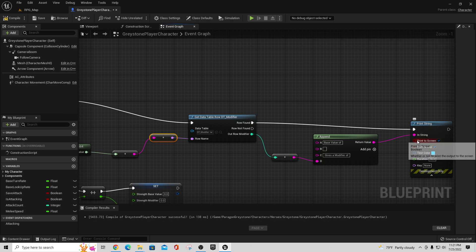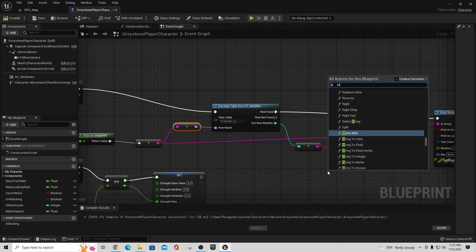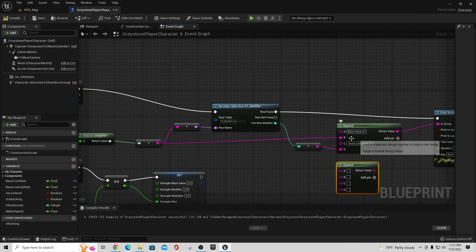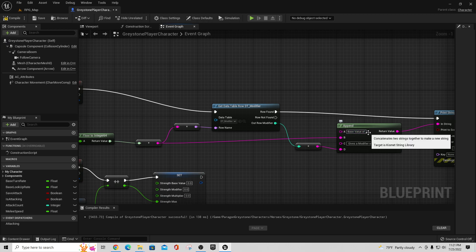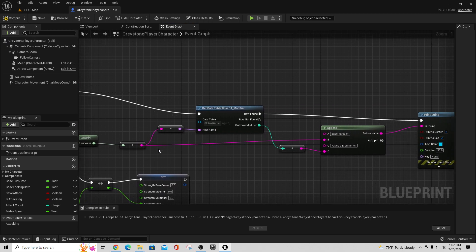If that row is found, we pull it back out and get some information — specifically the modifier value from that row. I take the same string value and plug it into an append node. Right-click and say 'string append' — you'll get a node with inputs; hit 'add pin' twice. You can type in text, then a value, then text, then a value. I wrote 'base value of ' with a space, then the max as the base value, then 'gives a modifier of ' followed by the modifier output from that row.